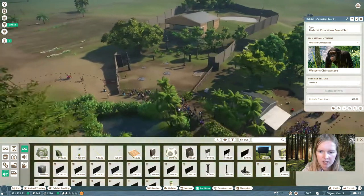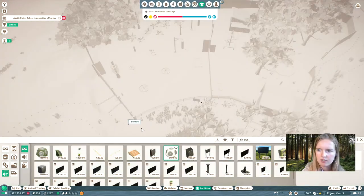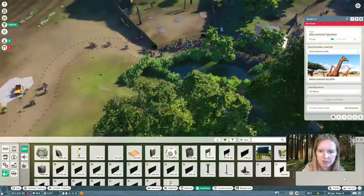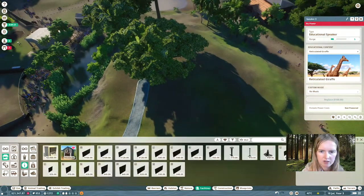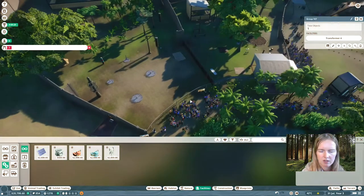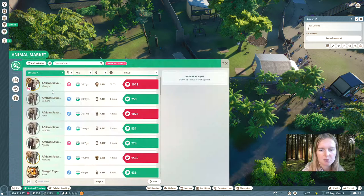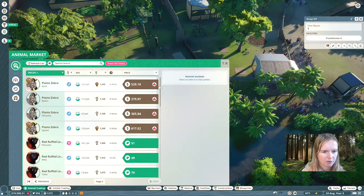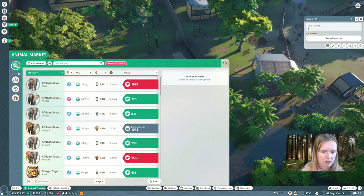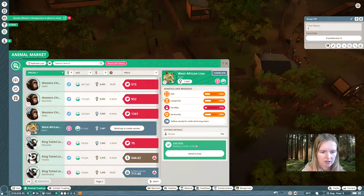Make sure you put up education boards and speakers for every animal that you have in this zoo — at least one. By doing research, your speakers and education boards will contain more information, so the guests will get smarter. The animals mostly profit from your research by getting more enrichment items, which is super important. Because otherwise there's no way you're going to reach your 90% welfare — because that's huge.